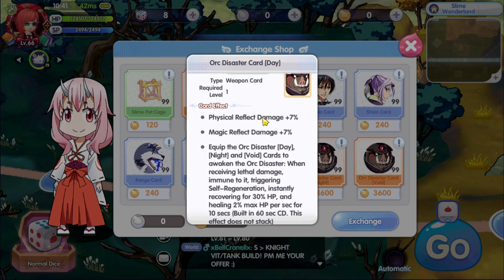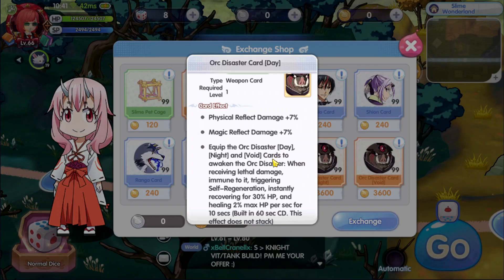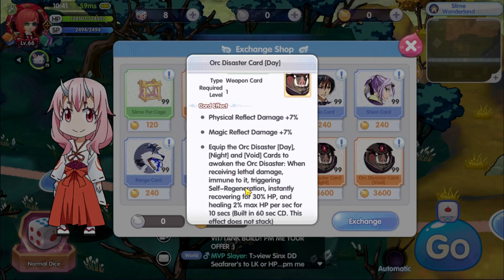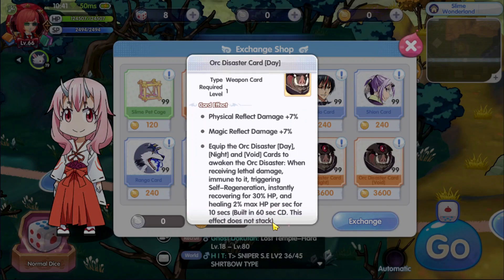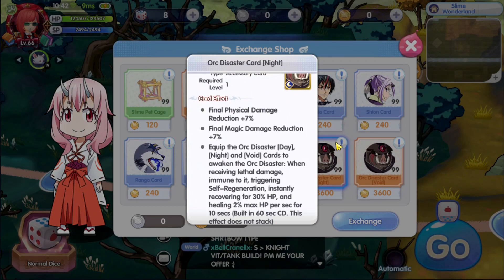There's a slime pit cage — a sturdy cage containing a slime, used to obtain a slime pet. And we have the Orc Disaster card: weapon physical damage reflect, magic reflect. If you equip the Orc Disaster day, night, and void cards to awaken it, when receiving lethal damage you become immune, triggering self-regeneration — instantly recovering 30% HP and healing 2% max HP per second for 10 seconds, with a 60-second cooldown.